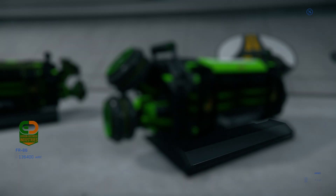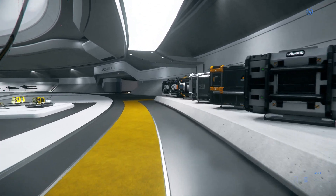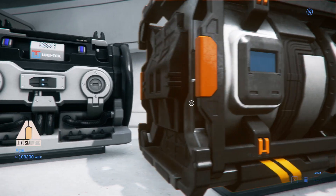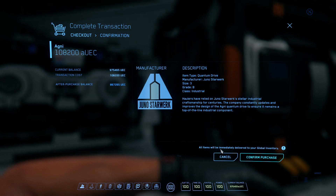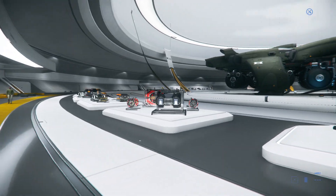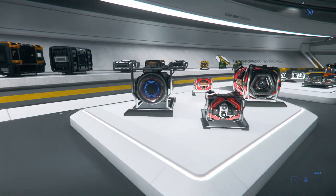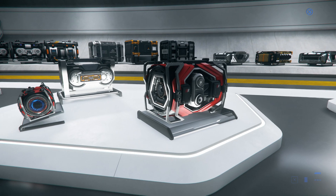This is a ship generator. One of these is probably a warp drive — yeah, quantum drive. So these three are quantum drives, probably higher-class quantum drives than the smaller ones built for smaller ships. And this one here looks like an actual little generator.